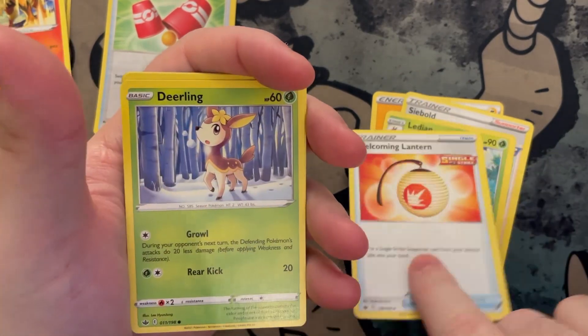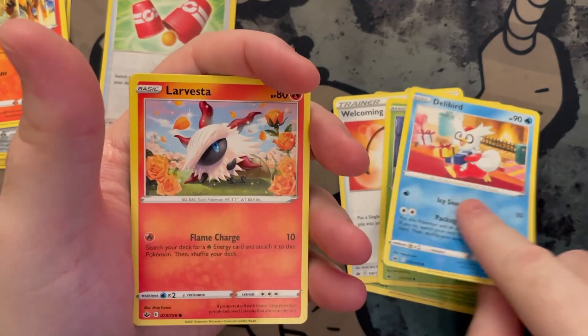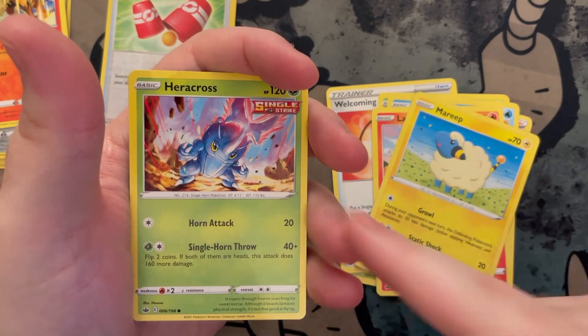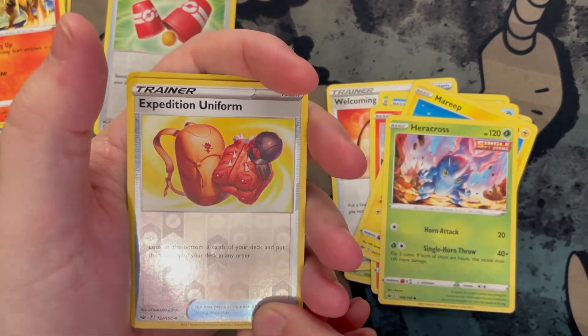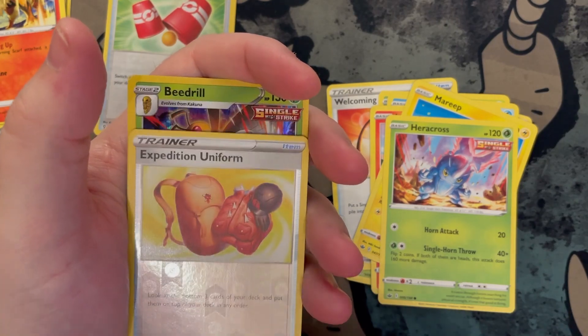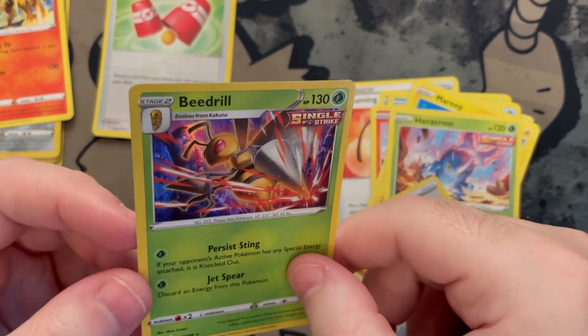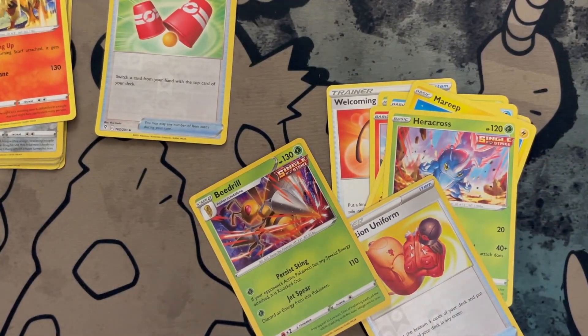Lightning — okay. Got a Weepinbell, Lycanroc, a Welcoming Lantern, a Deerling — very cute — a Delibird, he's kind of goofy looking, a Marevie, and a Mareep. Our reverse is Expedition Uniform, and our rare for Friday is — a holo Beedrill, which I think we actually needed! So that's good. All right guys, I hope you have a great weekend and we will be back tomorrow with another daily booster. Bye!